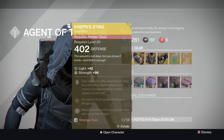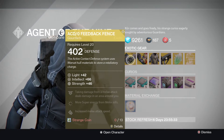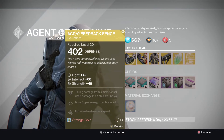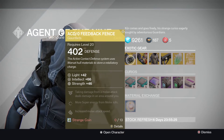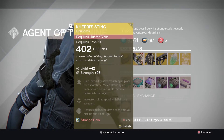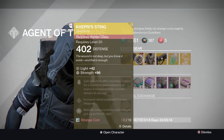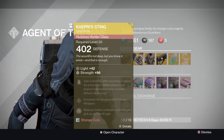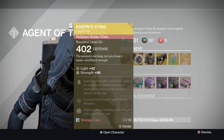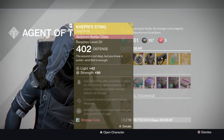I will be buying those. Just having a look at those quickly. Taking damage from melee attack deals damage in an area around you — it's like a shockwave sort of thing. Sounds interesting. More super energy from melee kills and increased melee attack speed. The second one for the Hunter is gain invisibility after crouching in a place for a short time. Melee attacking an enemy from behind while invisible delivers four times the damage, increased reload speed with primary weapons, and also reduced melee cooldown each time you pick up an orb. Sounds definitely good for Crota.